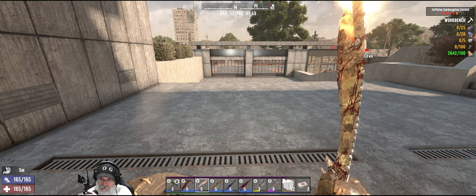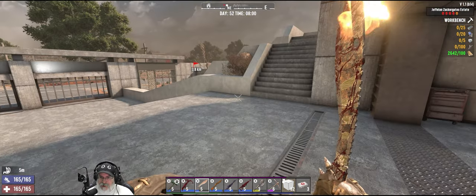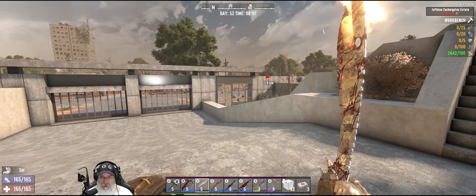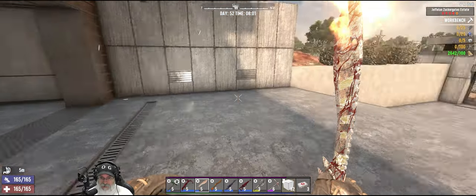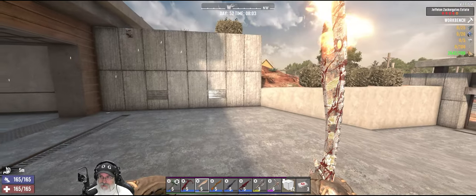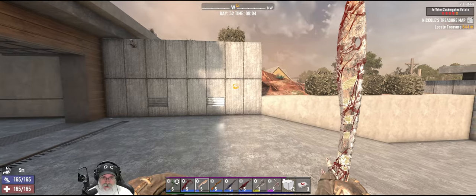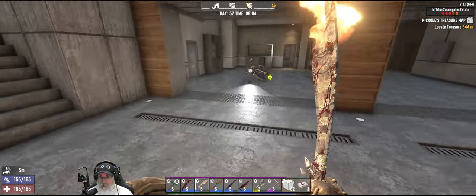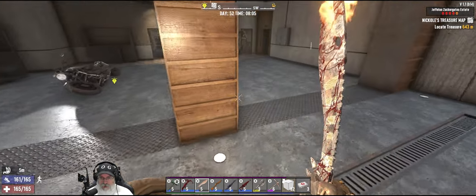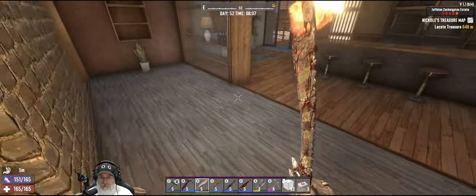Welcome back everybody to 7 Days to Die. I am the Bearded OG and this is the Insane Nightmare series. In this episode we're going to go grab a couple of things from our mountain bunker to bring over here, like a workbench and stuff. Then we'll probably go take care of that buried treasure quest - Nicole's treasure map - and maybe do a job for Trader Bob. I spent some time off camera and went through the house and pretty much cleaned up all the stuff that was on the floor.